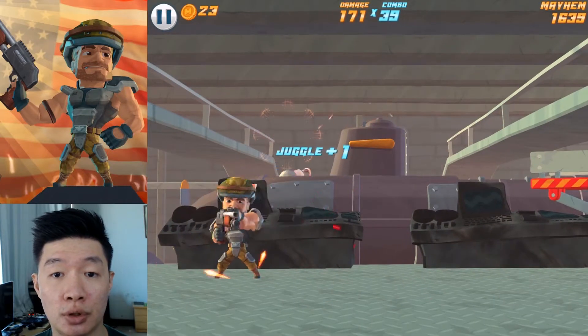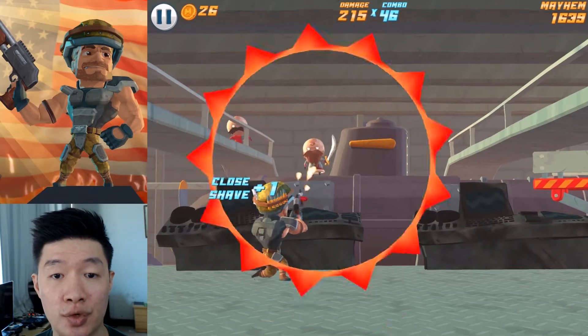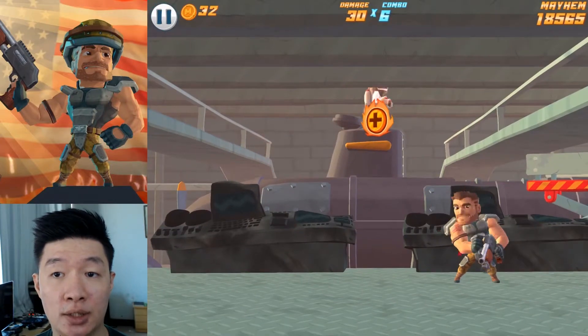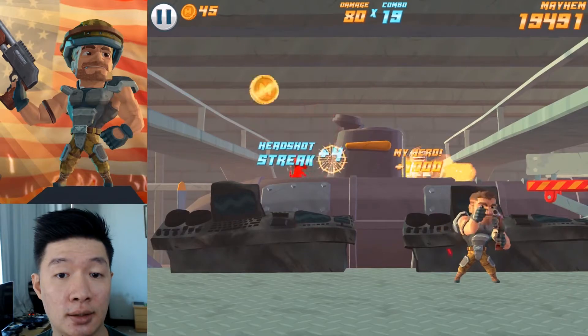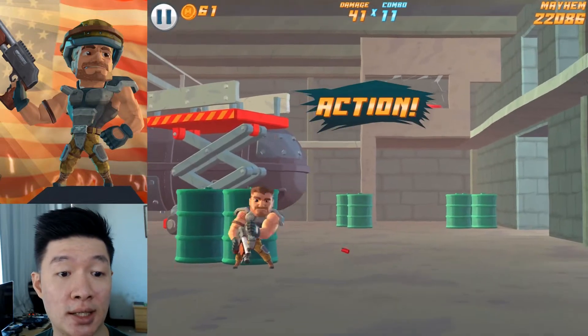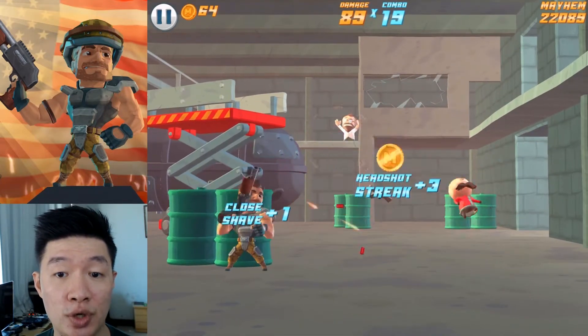Nice action. Another submarine. Headshot streak. Another quick draw. I got hit once and lost the combo. I think the limit is to get around 20k, but we have already missed that. Got Red Ninja again — 22k, so that's more than enough.